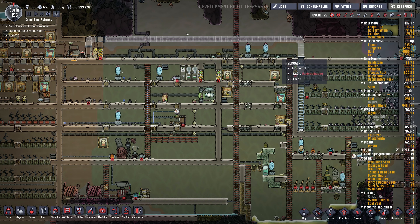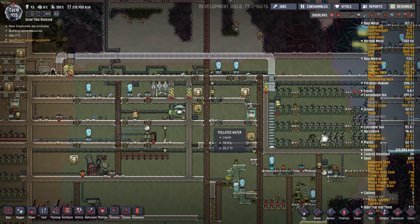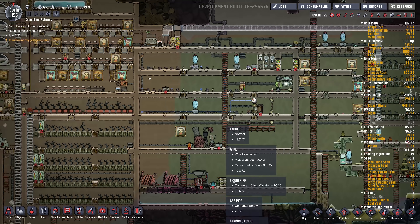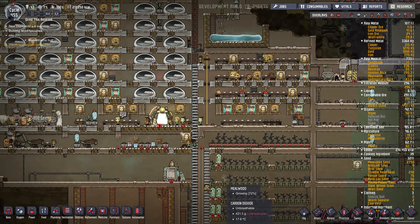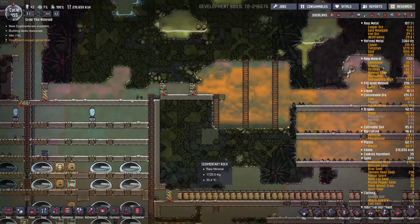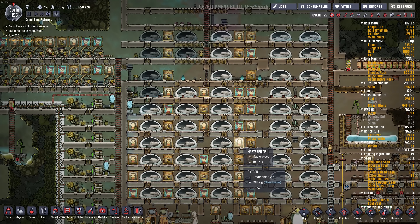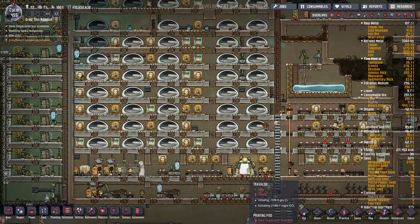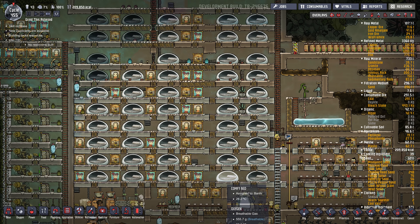I still have to run back through the CO2 hallway. I'll probably do some stuff off camera just to clean this up a bit, and in the next episode maybe build out our food a bit more. I've been toying with the idea of building a second base on the map somewhere — a self-contained base. But we'll have a think about that. As always, thanks for watching and we'll see you guys next time!